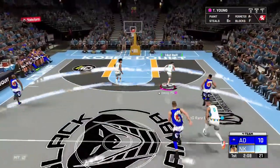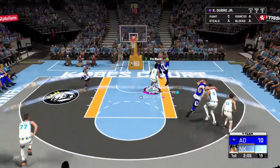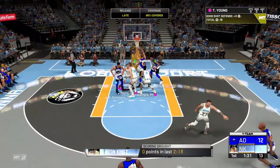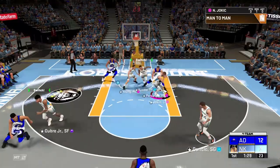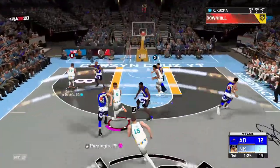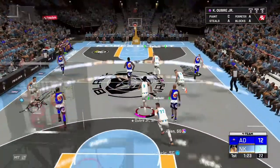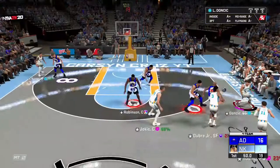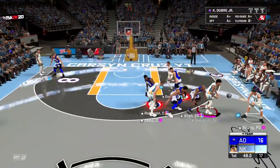Kelly Oubre and Luka Doncic playing with each other over here. Luka used to be so good back when he was one of the highest rated cards. Get a rebound — there you go, Jokic. Steal, over to Kuzma. Kuzma, throw the ball outside. Not to Ray Allen! Oh my God — we swatted that. Sixteen to three.